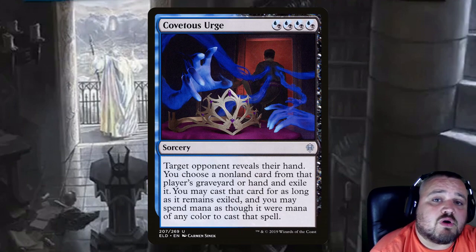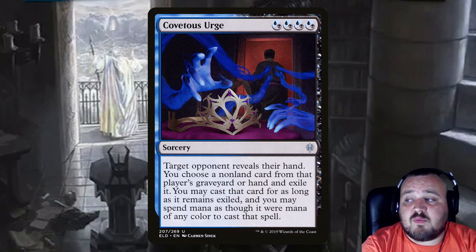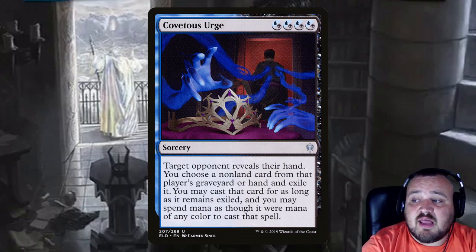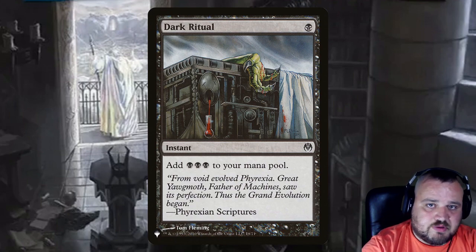Covenant of Surge is 4 hybrid dimir mana — target opponent reveals their hand, you choose a non-land card from that player's graveyard or hand and exile it, you may cast that card for as long as it remains exiled, and you may spend mana as though it were mana of any color to cast that spell. Dark Ritual is a single black that makes 3 black mana.